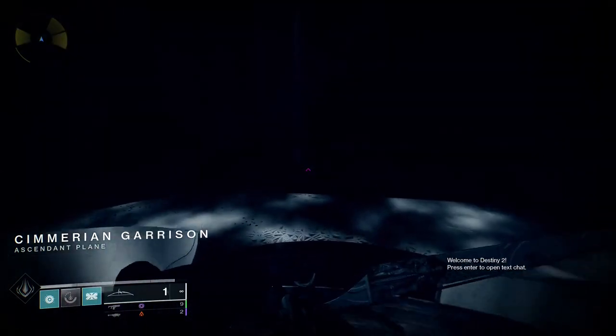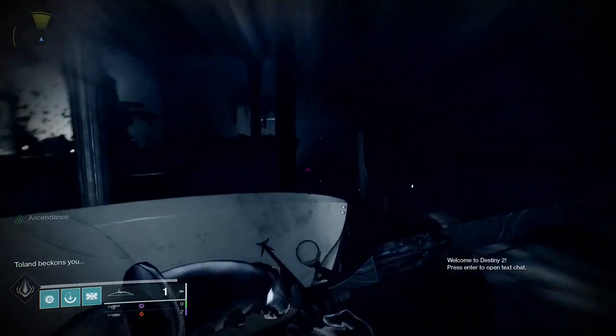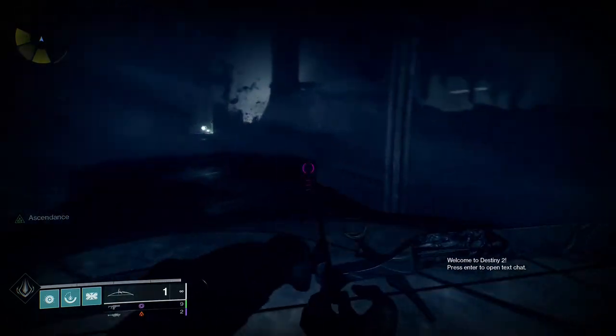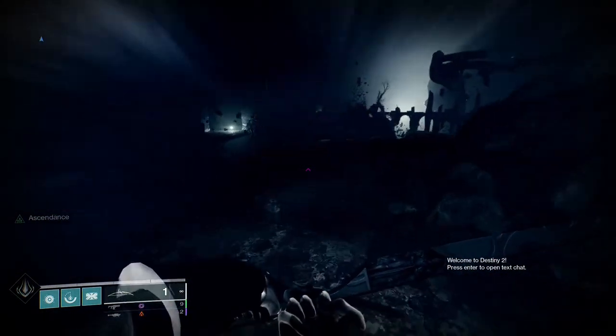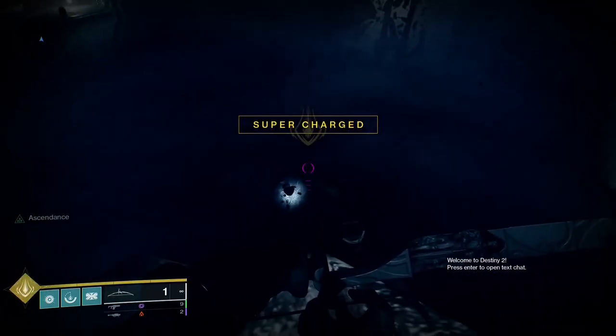When you first spawn in, you're going to want to burst forward. Looking from the middle, dead on with where you're supposed to be running, go a little bit to the right onto this floating rock to the side of the spawn circle. The first Ascended Egg is right down at the bottom of that cliff.